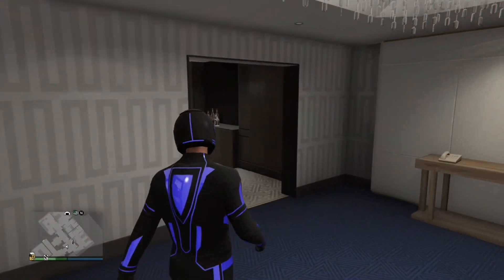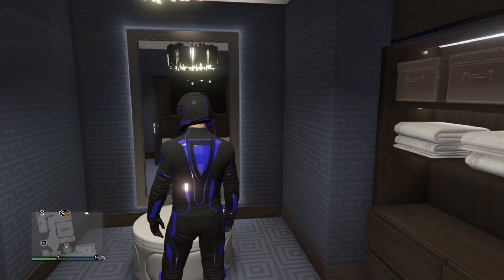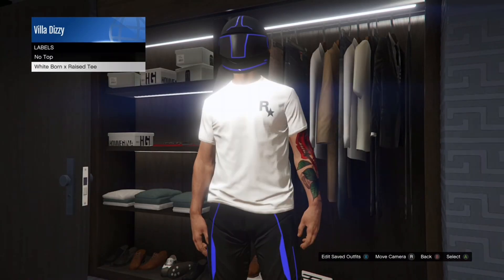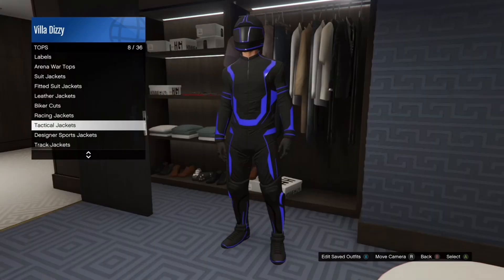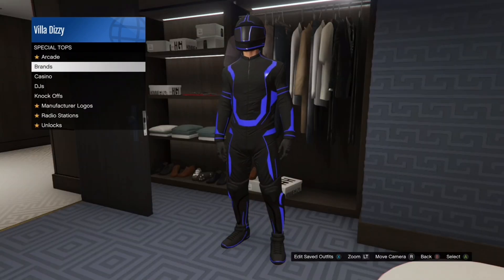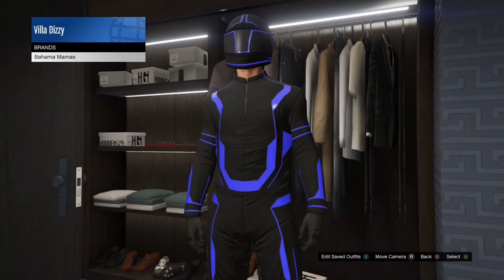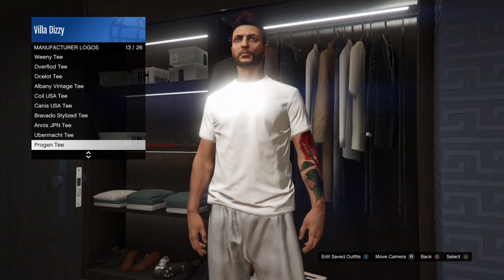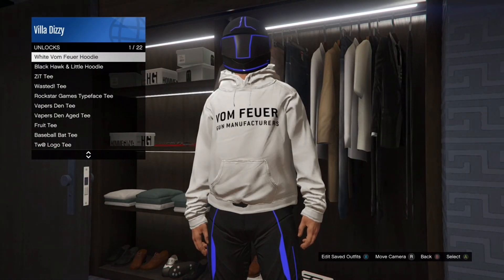If you guys are new to GTA, go to your apartment or penthouse and find the closet — it looks like a normal closet and it'll let you change your clothing. Press right on the D-pad when you make it to the closet. Then look for an outfit that works with the deadline pants. For example, this one will work. There are some clothes you can't really put on with the deadline pants, but it's a cool glitch you can show off to your friends. You might have to go digging to find which outfits look good. This glitch has been around for a while, but if you didn't know about it, it'll really help you out and make you look cool.